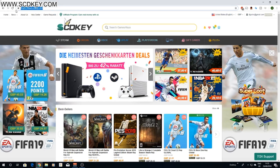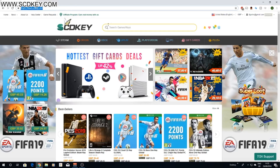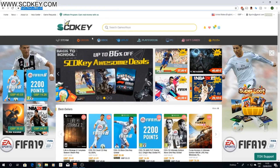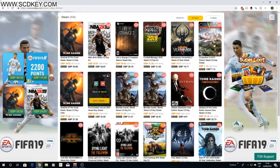So first off let me introduce the site. The site is www.scd.com. Anybody can go onto the site and view all of their products. Basically what they do is they sell official Microsoft keys, game keys, Steam CD keys, Origin keys — you know all of the things that you could really want online.